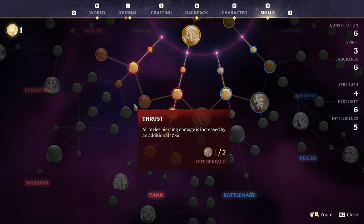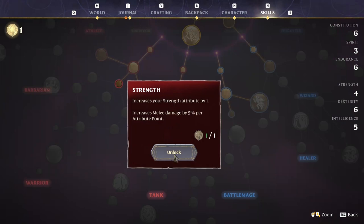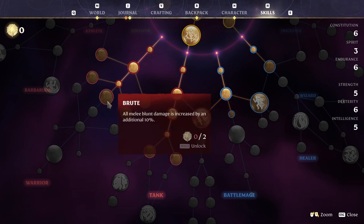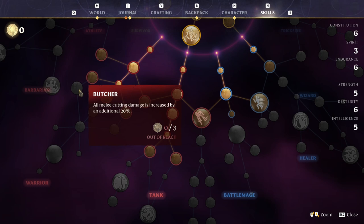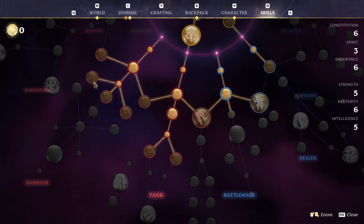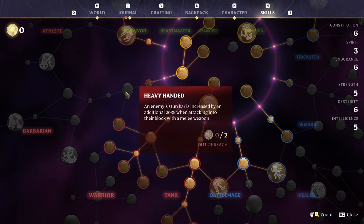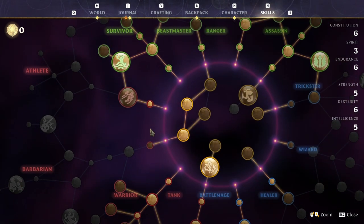Strength: melee damage 5% — yes please. Melee piercing, blunt, cutting damage 10% — oh my god, these two have got to come next. Heavy handed: additional 10% when attacking into a block with a melee weapon — this is very good. And this one: strength attribute by one. Looks like we're gonna need more points.